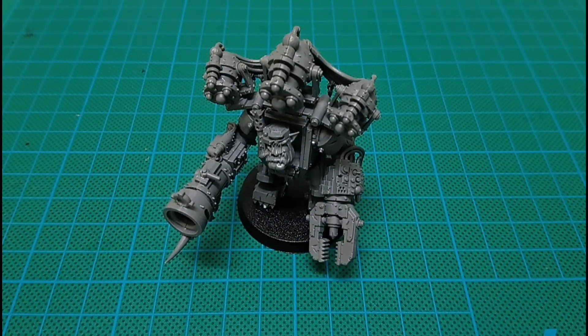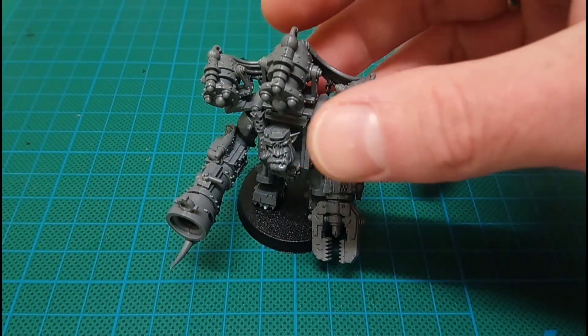I kept the same theme — I wanted a Big Mek in mega armor with fancy gear, fancy weapons. Being a Bad Moon, he's all about showing off and being a glory hog, having the best gear possible. He's got the teeth to buy the stuff and the knowledge to build it himself, and if he builds something really incredible he's not going to give it away to one of his Nobz or Boyz — he's going to keep it for himself. Because that's the kind of boss he is. So yeah, here he is in all his glory: this is Gazzbad.